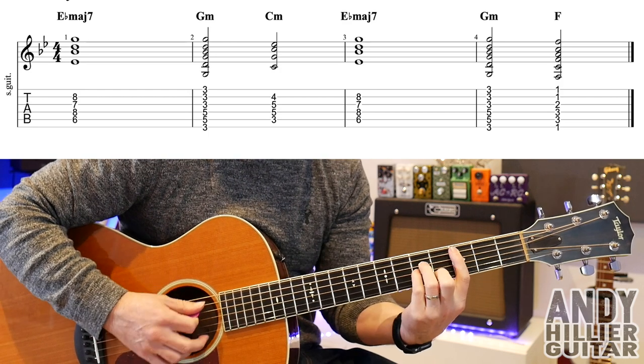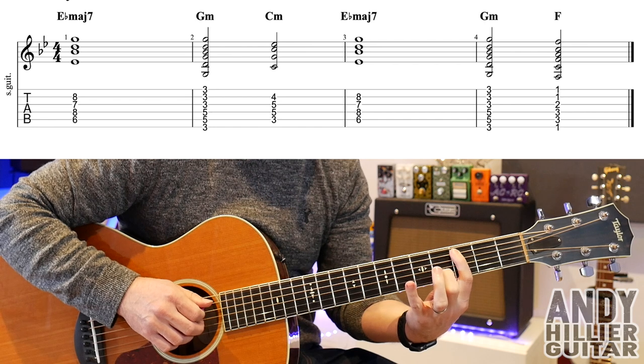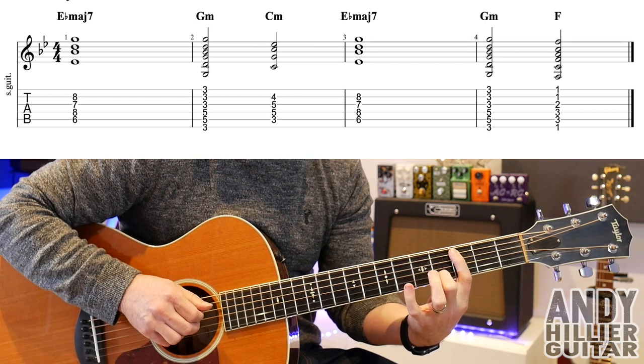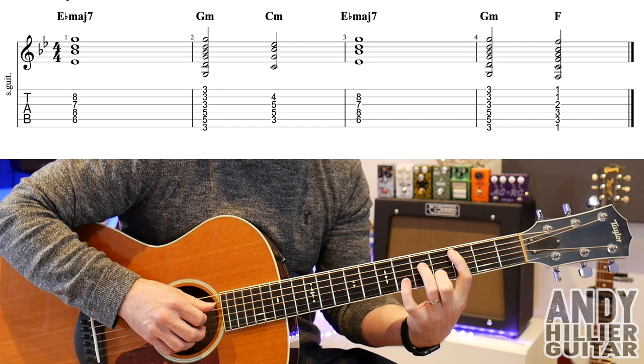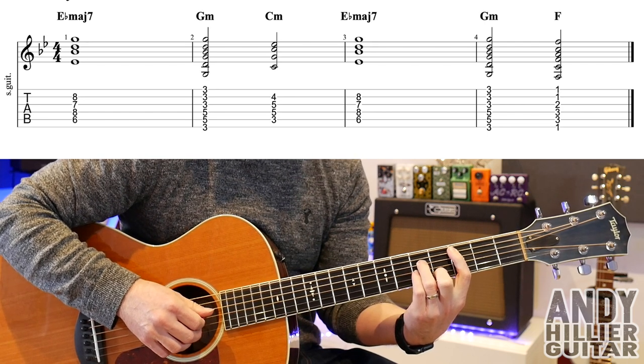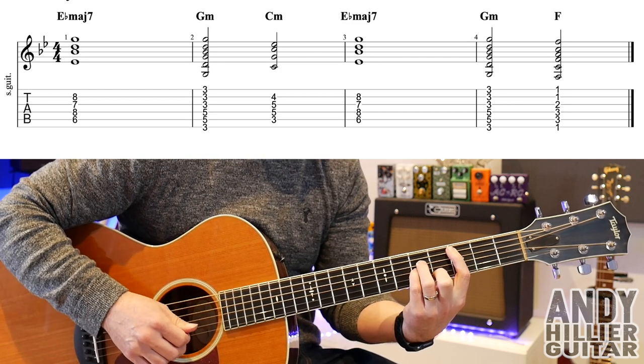And then we go down to Cm, which is your first finger on A3, second finger B4, third finger on D5, little finger on G5 — and the middle four strings.